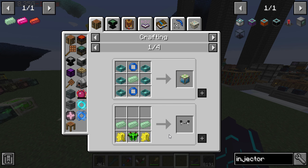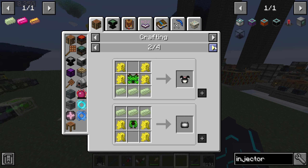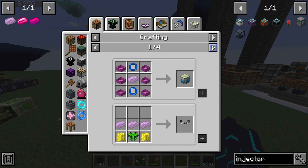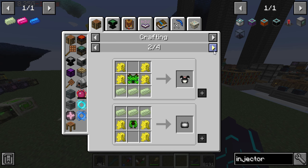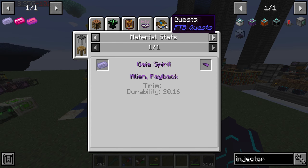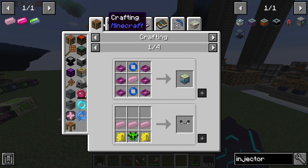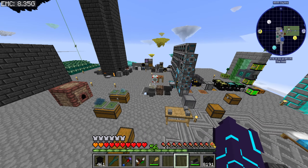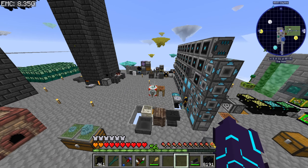Do guys' Spirits have blocks? This guy — this has to have a block, doesn't it? I could have sworn it did have a block. This is no way to automate the Guy Spirit — the Guardian.